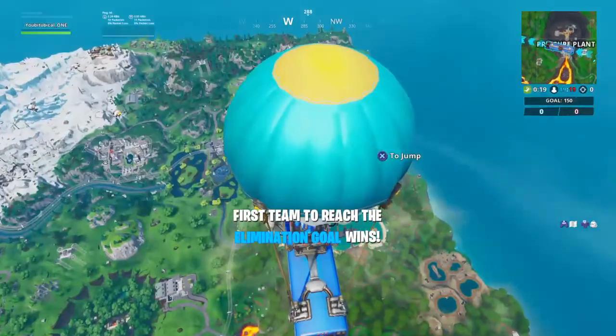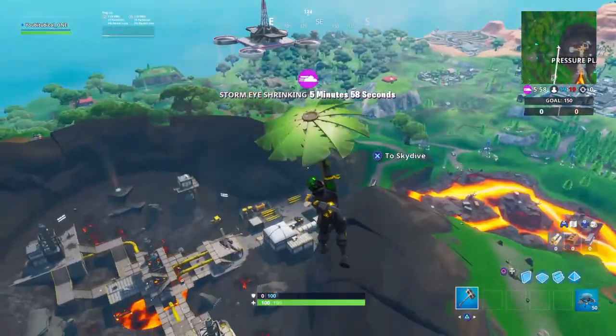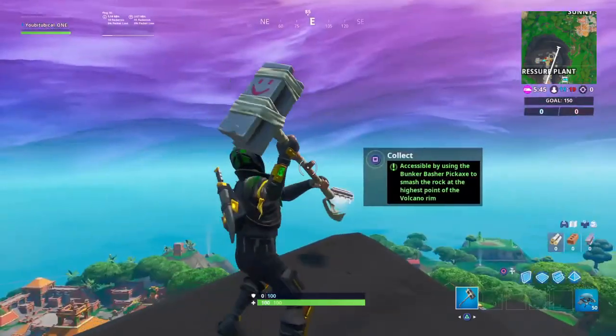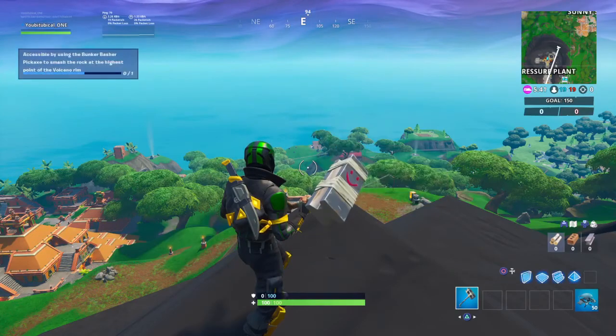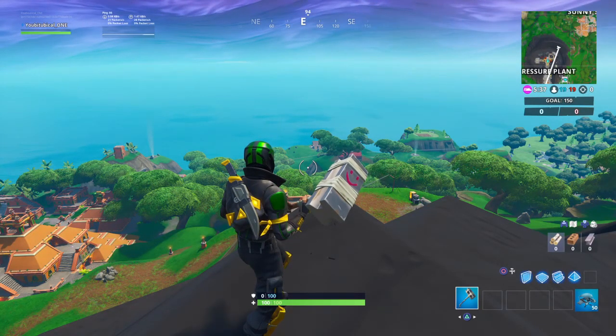Glide all the way over to Pressure Plant and when you land, you should see a stone. Swing the pickaxe and use it on that stone — it should break in one swing. You will then see the Fortbyte appear, collect that and you'll have this challenge done.